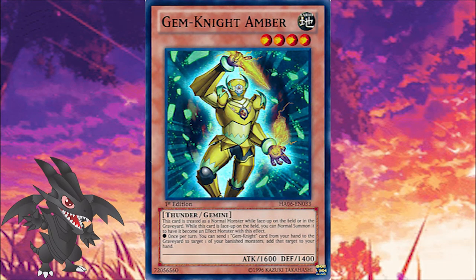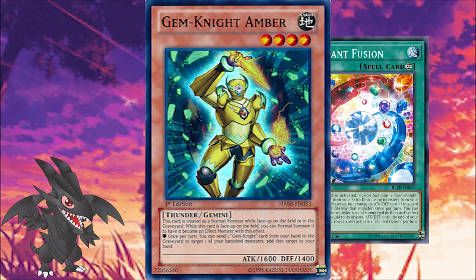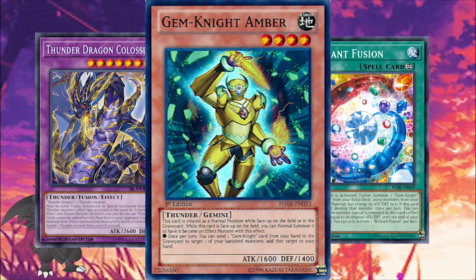And now we're getting to the good stuff. Number 2, Gem Knight Amber was a short-lived card in Blood Infusion Thunder Dragons. The reason this card was played in the deck was its name — being a Gem Knight monster made it a valid target for Blood Infusion — its type, and the fact it was a Gemini monster. The last part was crucial, since should the player draw into Amber, there was still an option to set it face down, and then use it as material to summon Thunder Dragon Colossus. That worked because Amber is a Thunder Monster, and while face down, it doesn't register as a normal monster, so it fits the requirements to summon Colossus.